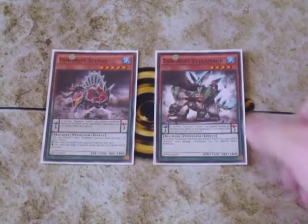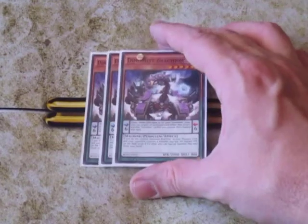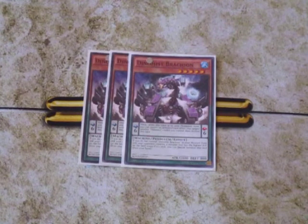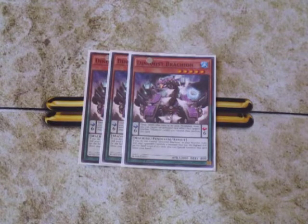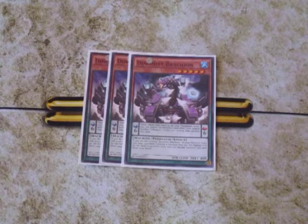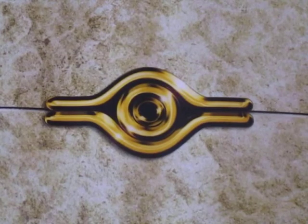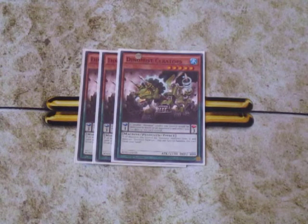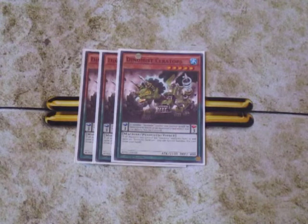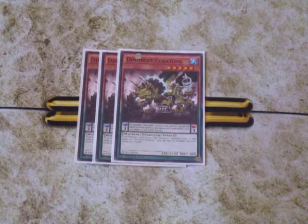For the three-ofs and the speed of the deck, we're going to be doing three copies of Dinomist Bracken. At three copies, Bracken is actually pretty good because it allows the deck to go first or second — if your opponent controls a monster with high attack you can special summon it right from your hand. And three copies of Dinomist Ceratops: as long as you control a Dinomist monster except Ceratops, you can special summon it from your hand. Effectively you can get both Bracken and Ceratops onto the field in one turn, then go into rank 5 plays or link plays.